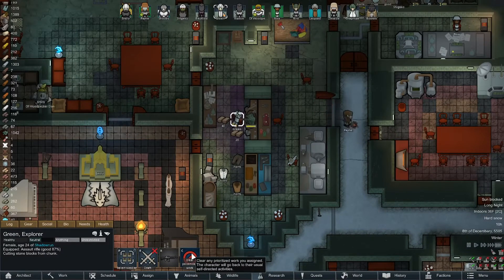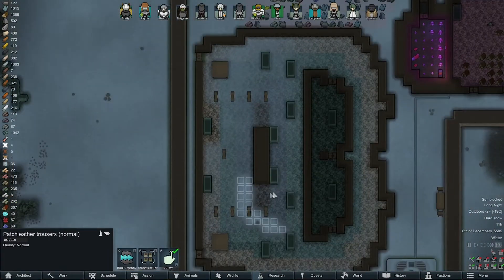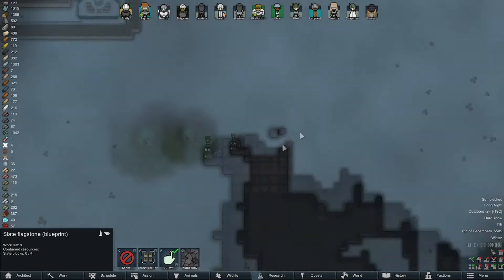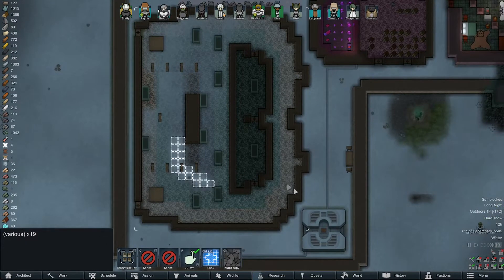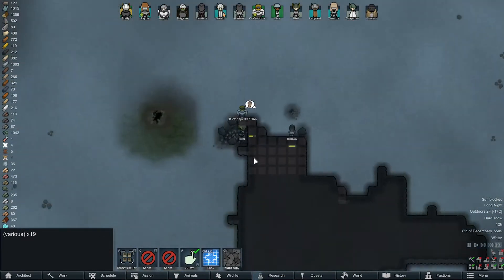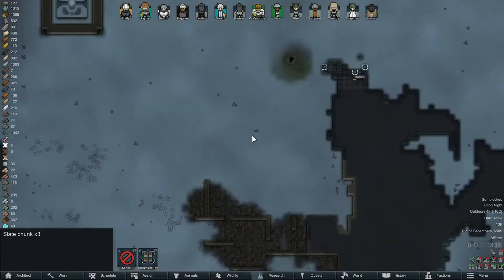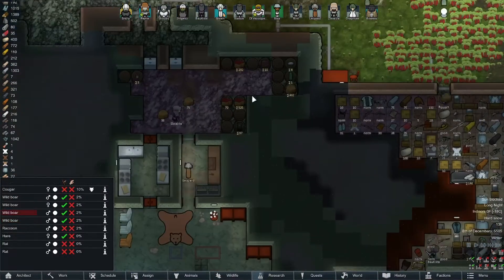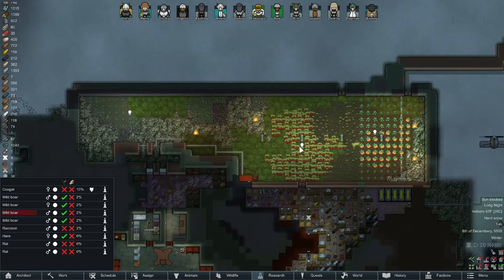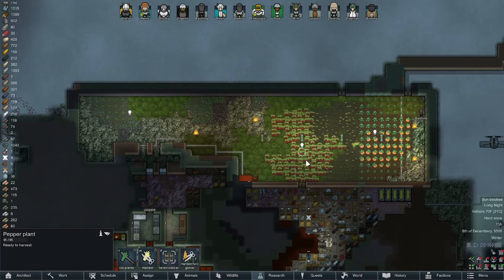Welcome back, Johnny here playing RimWorld Shadowrun. We're waiting on slate which is being mined, and that structure will be completed. 19 times 4 is shy of 100, so if we get five chunks we'll be set. There's a weapon noise - let's hunt that rabbit. Our food is diminishing rapidly and the power situation is a mess.